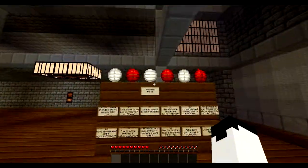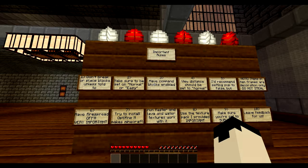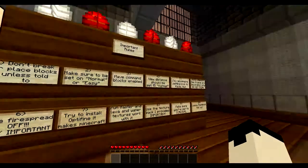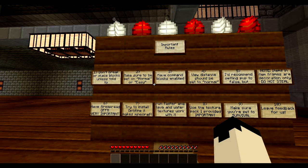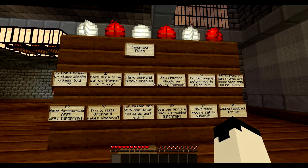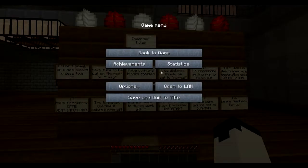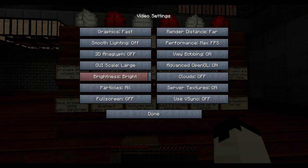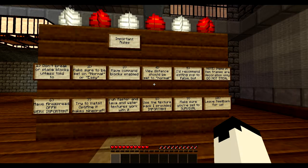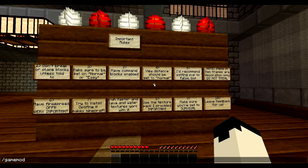So let's begin. These are the rules. One: don't break or place blocks unless told to. Two: make sure to be on normal or easy — normal's good. Three: have command blocks enabled. I think I have that, we'll see. View distance should be set to normal. Item frames are for decoration only — we can't steal item frames. Have fire spread off. I think it's game mode 2. Correct.